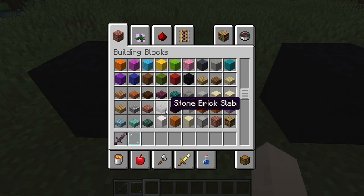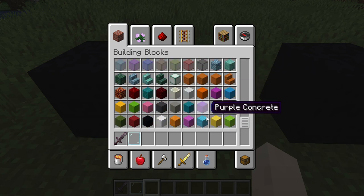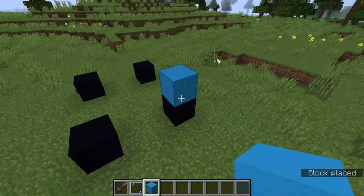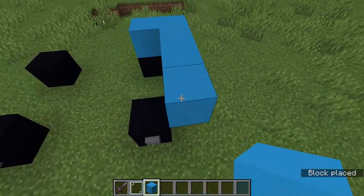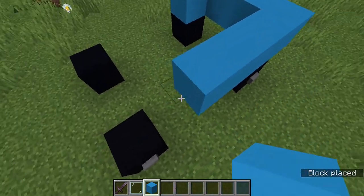Let's just do light blue for this test video. Light blue concrete — found it! Alright, let's make this mini bus.